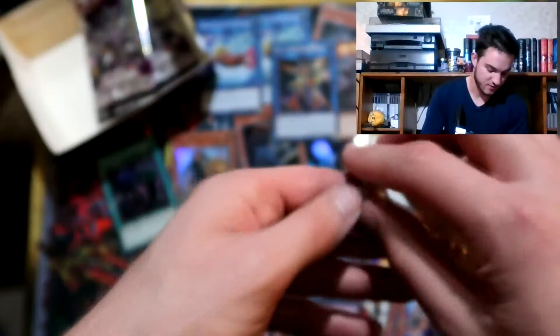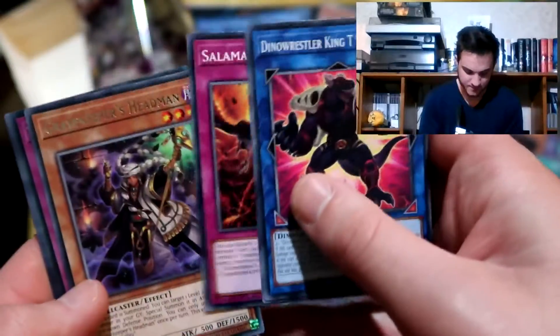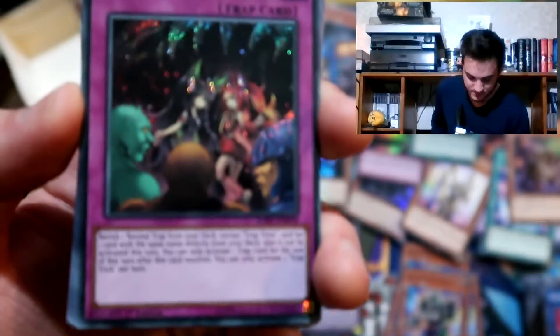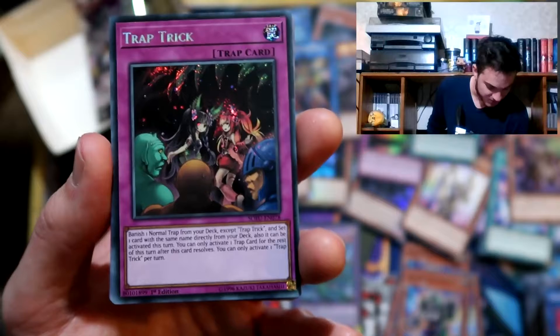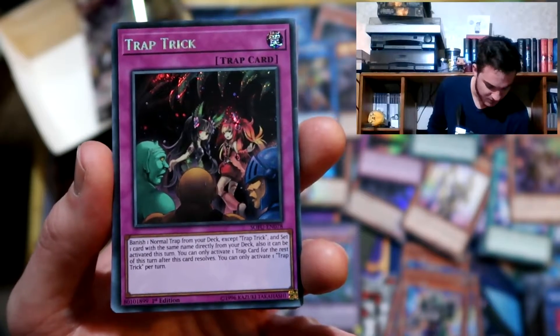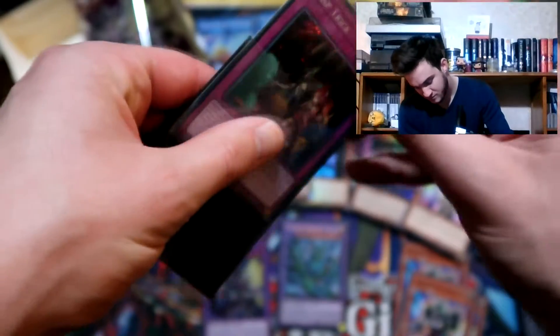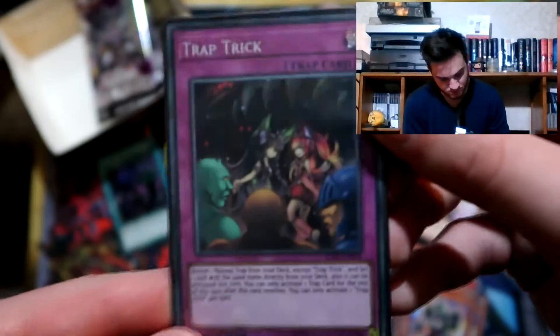Another Sky Striker Vector Blast - I've not seen two in a box before. Trap Trick - I think this has an insane effect. Banish one normal trap from your deck except Trap Trick and set one card with the same name directly from your deck so it can be activated this turn. You can only activate one trap card for the rest of this turn. So this card lets you search a normal trap from your deck and activate it just like that - pretty insane. So there we've got our two secrets: Thunder Dragon Titan and Trap Trick.